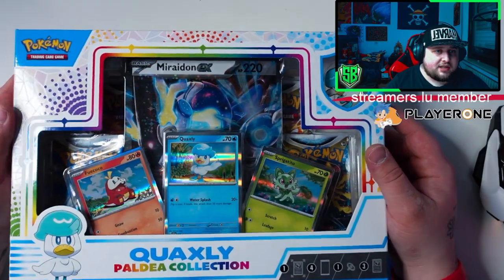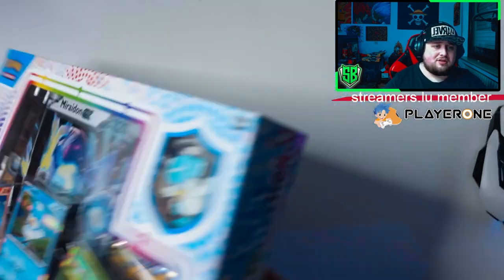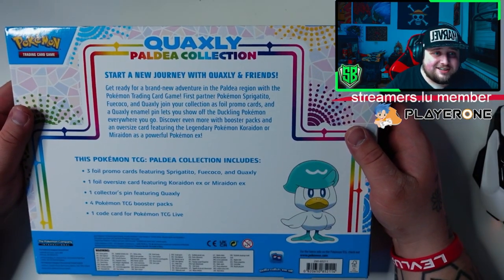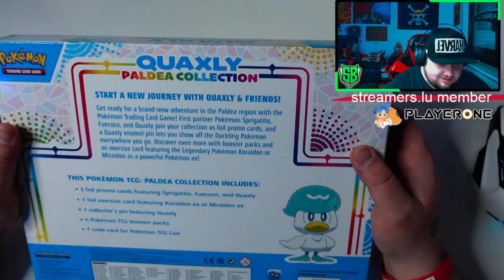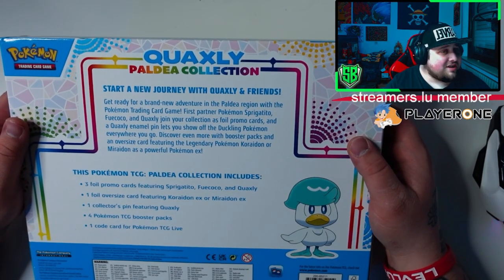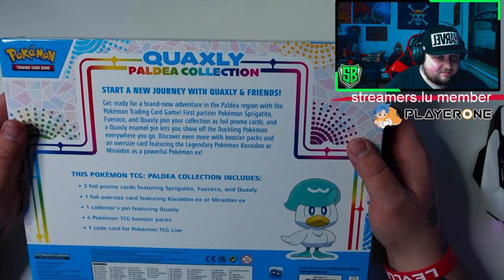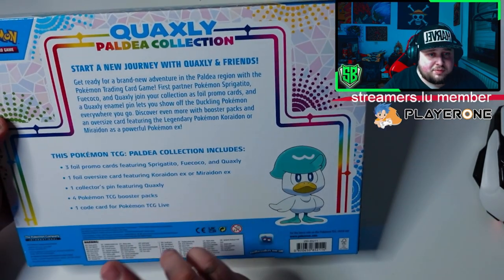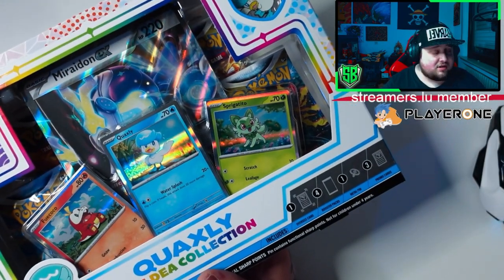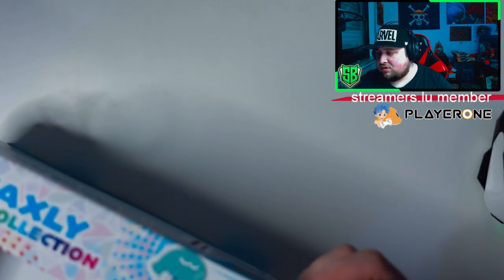Here we are on the overhead camera — Quaxley Paldea Collection. Very nice simple box, got some colors all around. On the back it says: 'Journey with Quaxley and friends, get ready for a brand new adventure in the Paldea region with the Pokémon Trading Card Game.' Sprigatito and Quaxley join your collection as promo cards, plus a Quaxley enamel pin. Also includes booster packs and an oversized card featuring the legendary Pokémon Koraidon or Miraidon as a powerful Pokémon EX. So we have three promo cards, one foil Koraidon or Miraidon, one collector pin, four packs — two Brilliant Stars, two Silver Tempest.